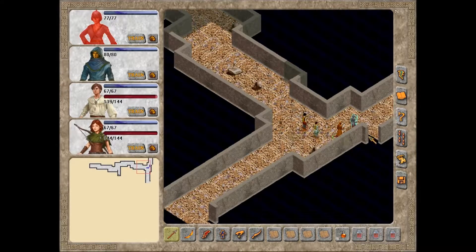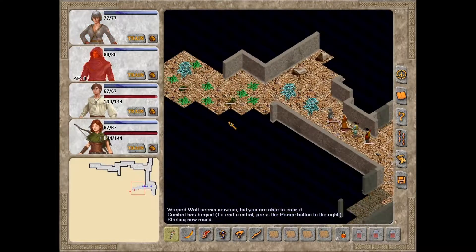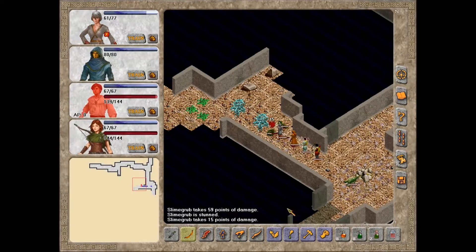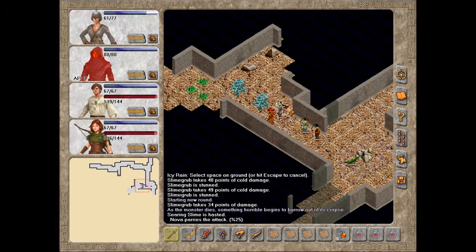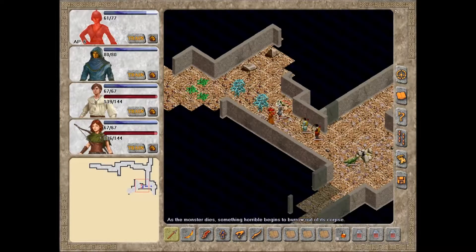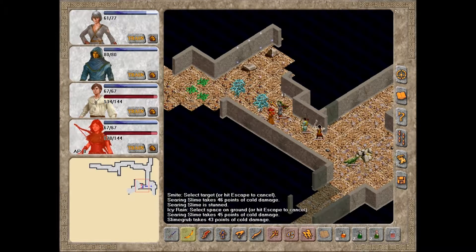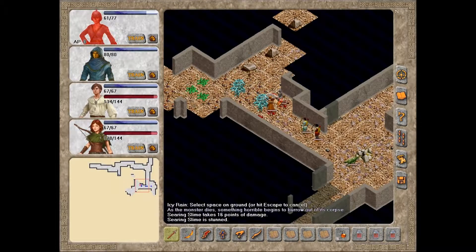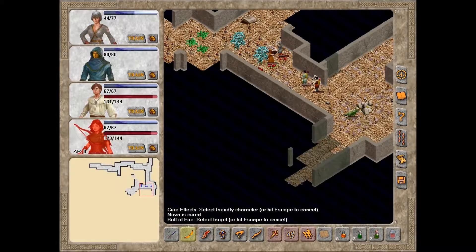I believe there were three stairways down here. There's a Slime Grub — it's not the same as a blind skunk worm, so they should be easier, I think. Hopefully. Yeah, they're definitely easier. As a monster dies, something horrible begins to burrow out of its corpse. It's that kind of thing. These are the kinds of worms that have creatures hidden inside them. Lovely. Which is a nice touch, I'll admit.